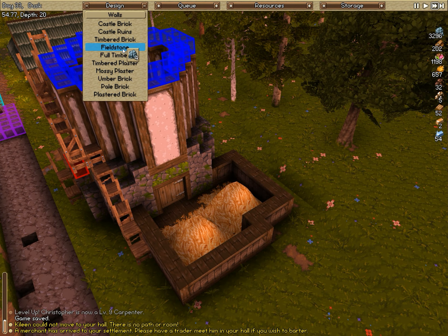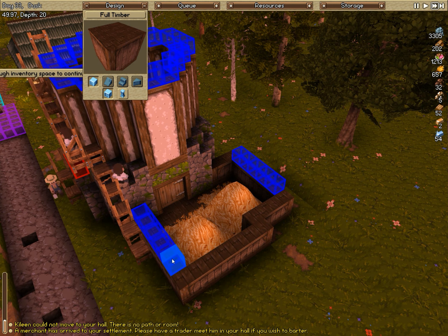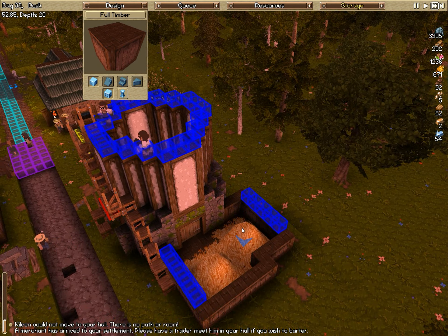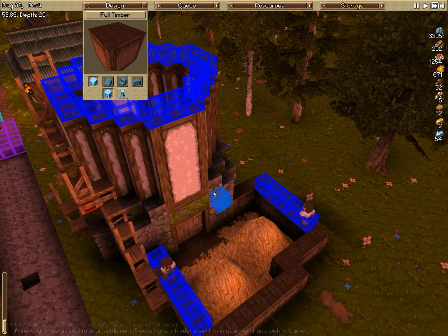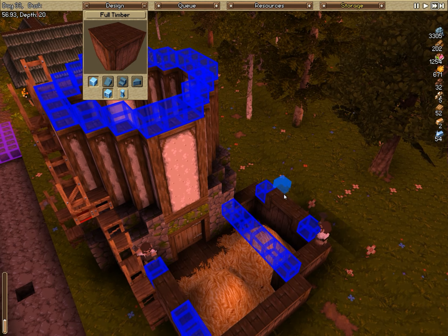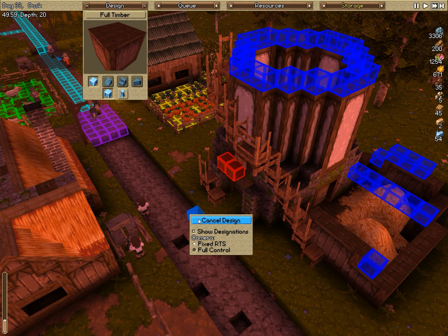Maybe instead of timbered plaster let's do full timber and start working on this wonderful little thing here. You guys just went up there, did a full circle, and came back down — what are you doing? Don't do that, you have stuff to do. Mind boggling, mind boggling.